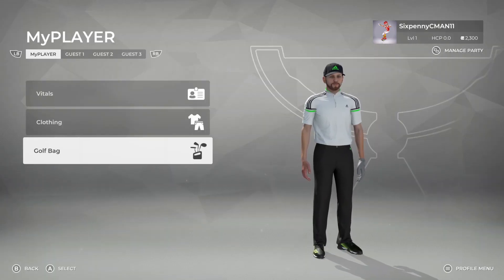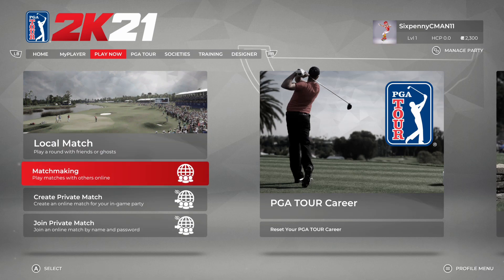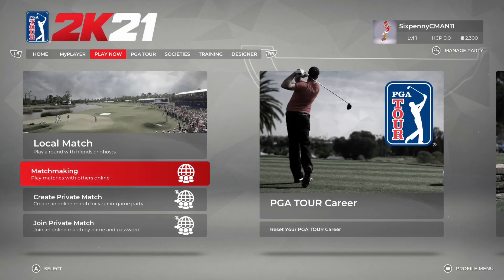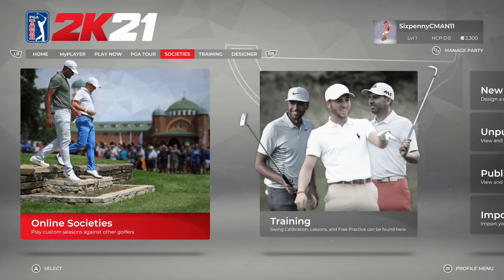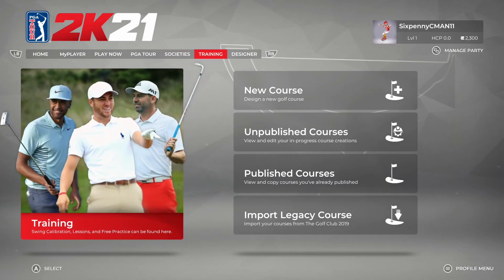That's the golf bag — I really think that's going to be a neat feature this year. Now for the game modes: going into Play Now, you can go into local match, online matchmaking, or create or join a private match. There is head-to-head versus, teams, alternate shot, and wagers. Some streamers were playing scramble mode, but it looks like they replaced it at launch with alternate shot as the two-versus-two match. I'm sure different game modes will rotate in matchmaking. You can also start your PGA Tour career — I'll be doing that in a future video. You can create or join an online society, which is basically a league where you can play with friends or the community.